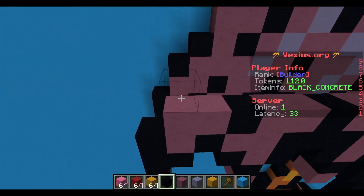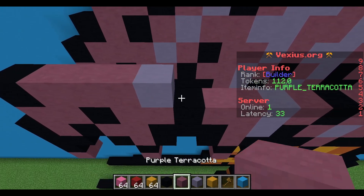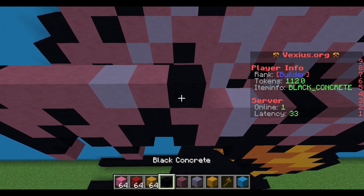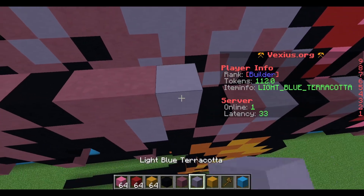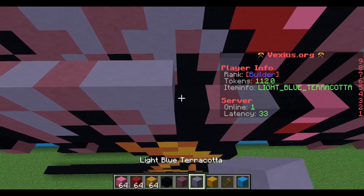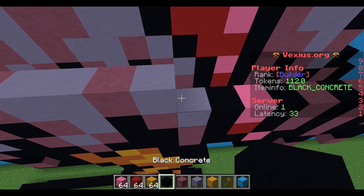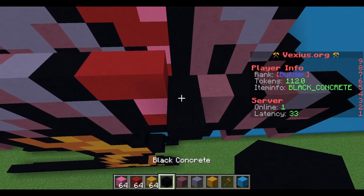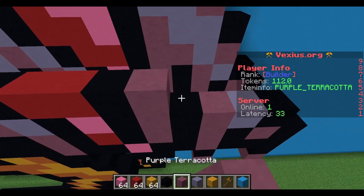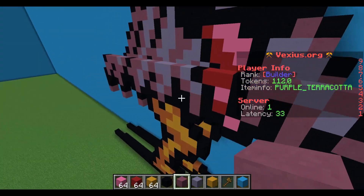Next layer: black concrete, three purple terracotta, a light blue terracotta, purple terracotta, black concrete, two purple terracotta, a light blue terracotta, purple terracotta, two light blue terracotta, a purple terracotta, light blue terracotta, black concrete, two red concrete, a black concrete, two purple terracotta, a light blue terracotta, and then a purple terracotta.